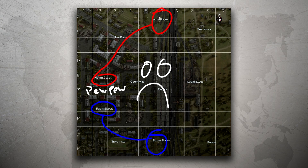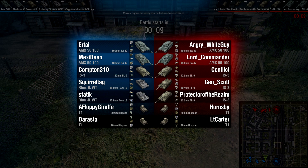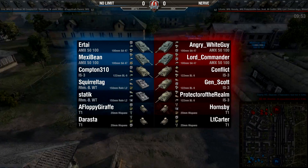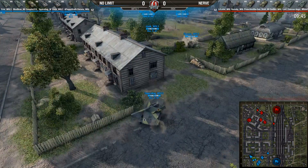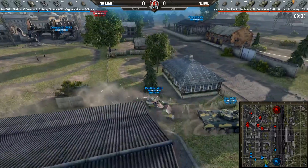Battle number 1 of match 3: No Limit versus Nerve — let's battle! We've got Urtai, Mexi Bean in 5100s, spawn liner. Squirrel Tag and Static in Waffenträgers 150s. Compton in the IS-3. On the other side: Angry White Guy, Lord Commander in 5100s, Conflict, Jen Scott, Protector in IS-3s. Two Waffenträgers brought by No Limit is interesting — squirrel tag heading north, static north, the rest going east.